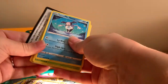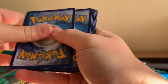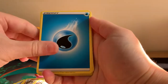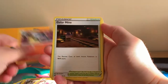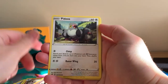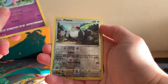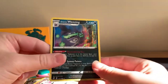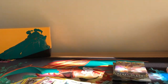Frank's just decided to lie just by the side of me now on the floor — bless him. I think he wants to see what pulls we're going to get, because we haven't got anything so far. Draclock, Lampent, Galarian Mime Jr., Galarian Mr. Mime, Snover, Pidove, Galarian Darumaka, Hattena, Reverse Holographic Pidove, and a Holographic Galarian Weezing — our first pull!